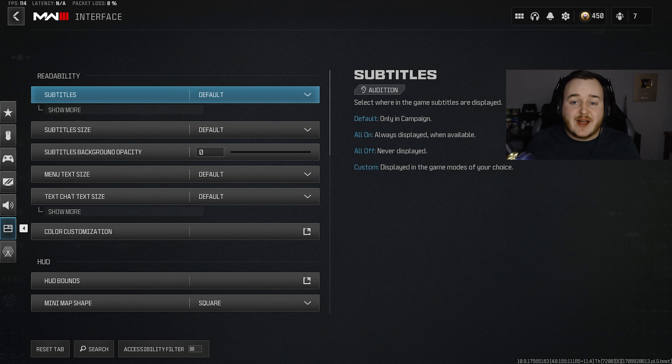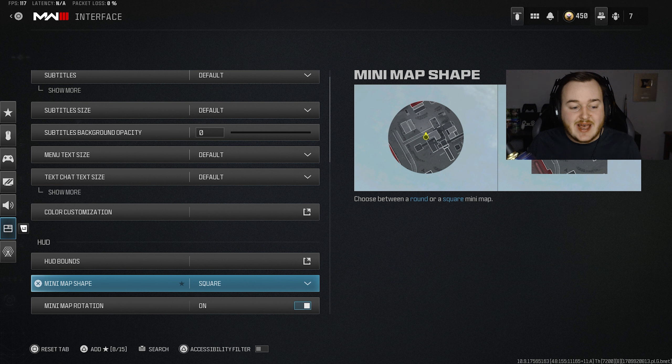Now jumping to interface settings — the first thing to talk about is minimap shape. If you are playing on the circle minimap, go ahead and change it to square. It's going to help you out a ton — you're going to see more of the minimap. Especially if you're trying to learn spawns on shorter-range maps like Shipment, Rust, or Dome House, you need a larger map. Advanced UAV or UAV is going to help you read the minimap like a book.